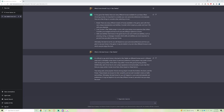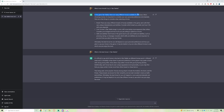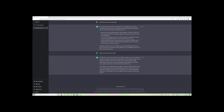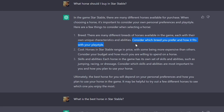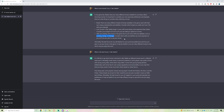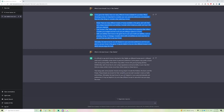So the first thing I put in was 'what horse should I buy in Star Stable?' It came back with: 'In the game Star Stable, there are many different horses available for purchase. When choosing a horse, it's important to consider your own personal preferences and play style.' It lists breed, cost, skills and ability — though in the game skills don't really differ in jumping, racing, or dressage like in real life.